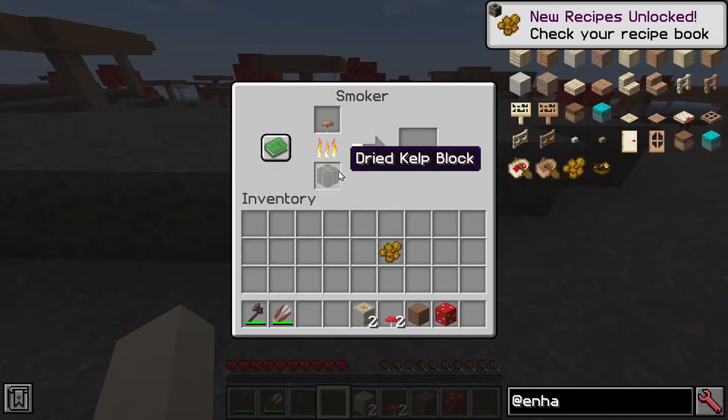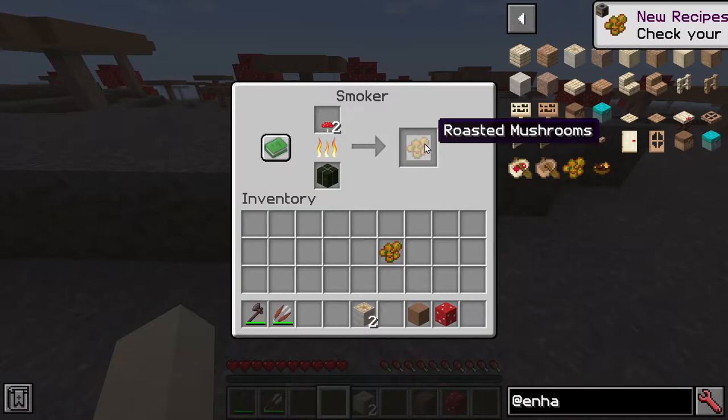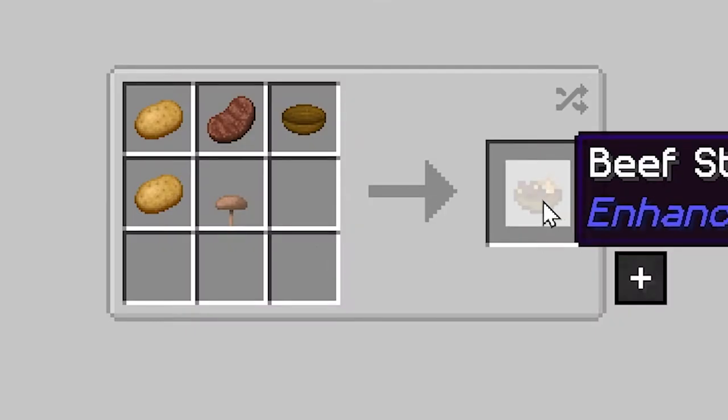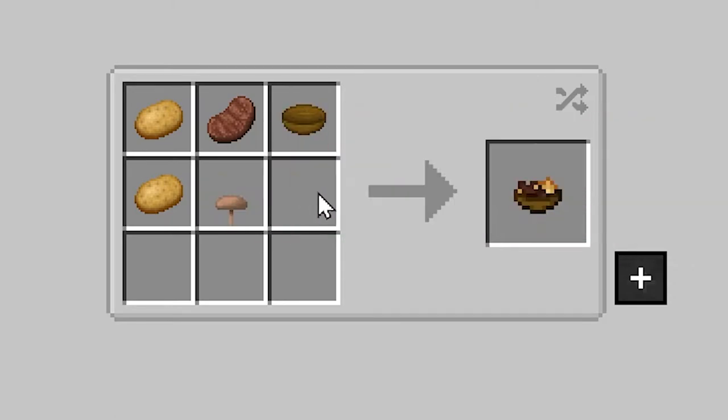We can also cook brown mushrooms, which will turn them into roasted mushrooms. Keep in mind that because red mushrooms are normally seen as the famous poisonous mushroom, you can't actually cook that one. Similarly, the recipe for beef stew also uses the brown mushroom only.